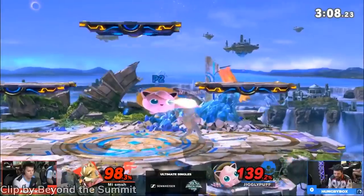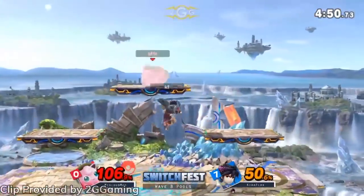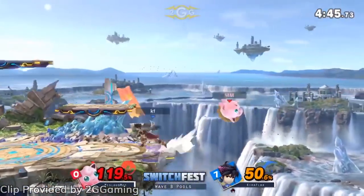Jiggly is still sitting in E-tier sadly, likely right behind Piranha Plant. That being said, if this opens up Puff to new and consistent rest confirms as we mentioned, she'll be a lock for the D-tier.